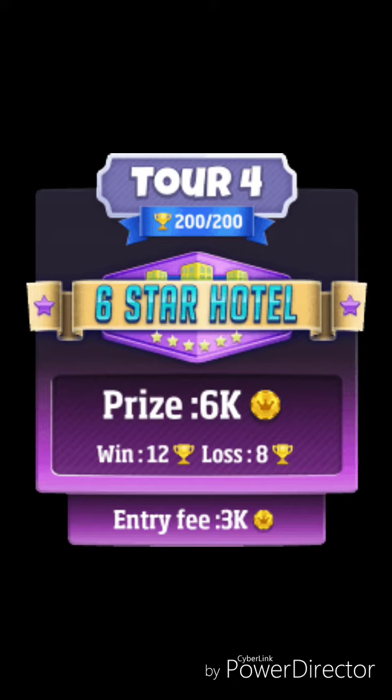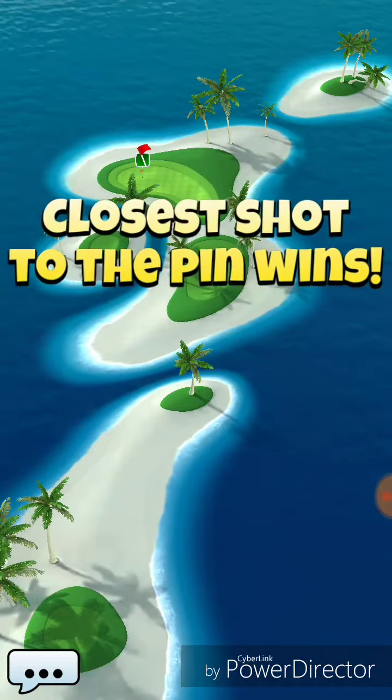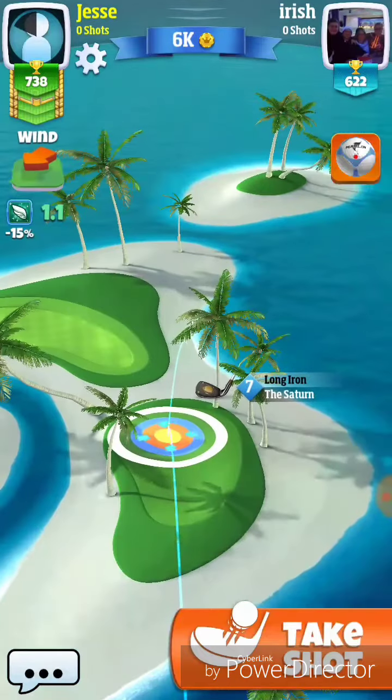On this hole, I would suggest usually bringing in your Saturn or your Goliath. And definitely use a Quasar ball or some other ball with a lot of spin on it, because you're going to need left spin and left curl for this shot.